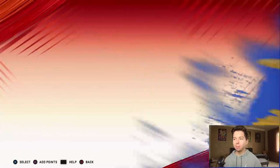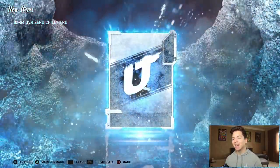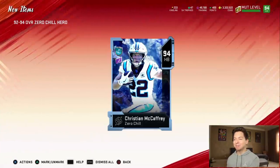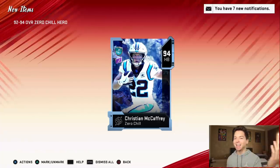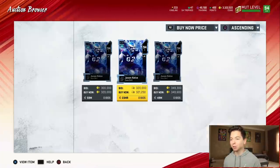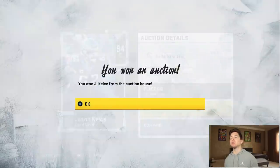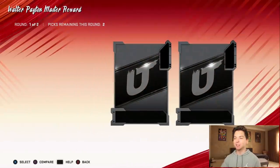This is going to be the final one — maybe. If we get another Marcus Peters we're probably going to do it again. Christian McCaffrey. How do we keep getting this guy? I couldn't pull him at all when he first came out and now he's just flying out of these packs. There's only three in the market, so we're going to buy him for 320,000. The set is now complete. It is time to get Sweetness.